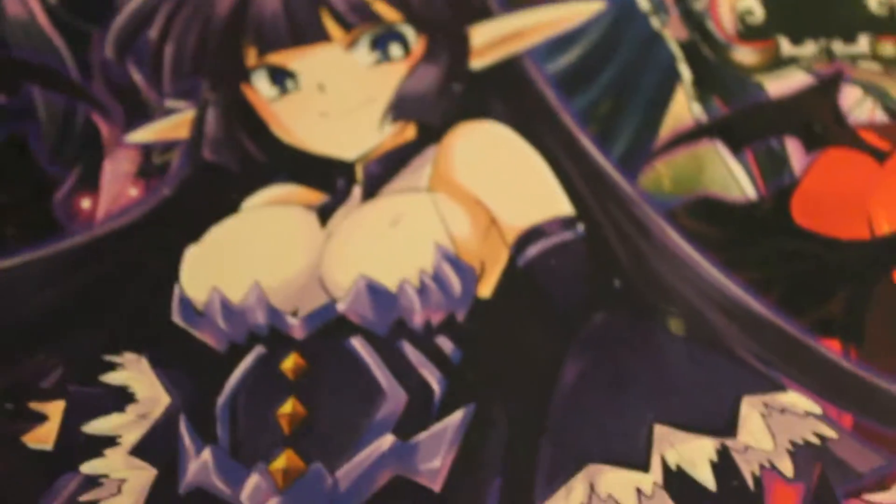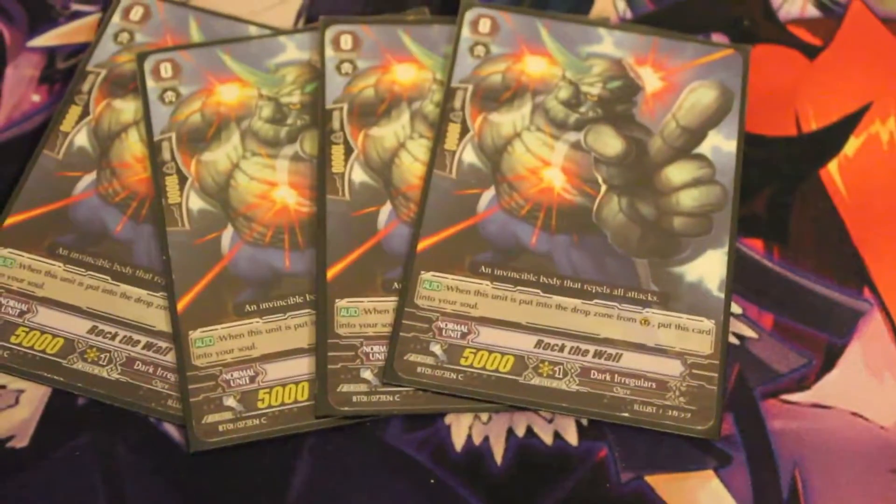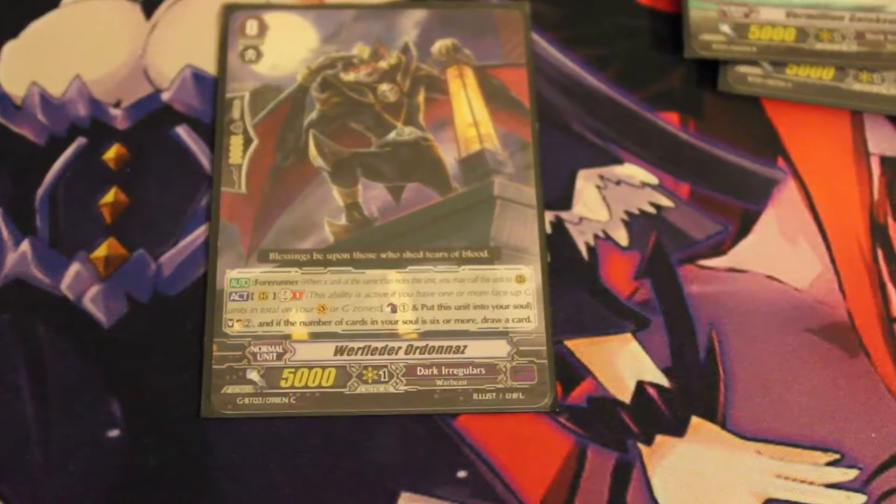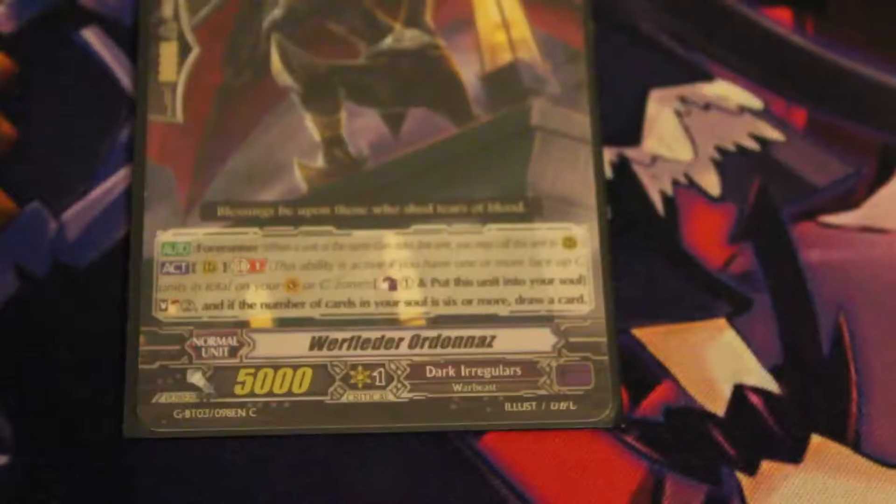For the Blade Wing deck, starting with grade zeros: one Rock the Wall, one Enigmatic Assassin, one Greedy Hand, one Vermilion Gatekeeper, one Warflender — god, that's a tongue twister.